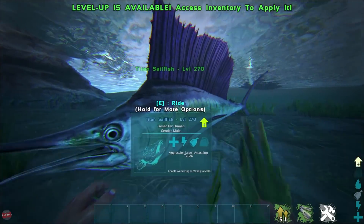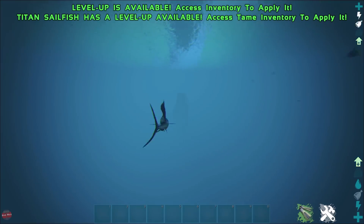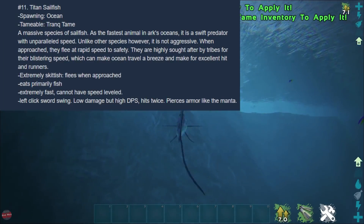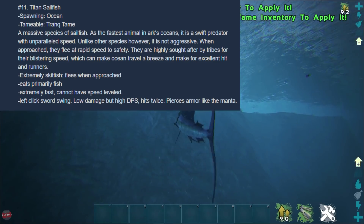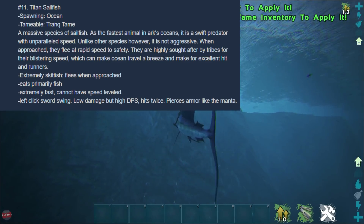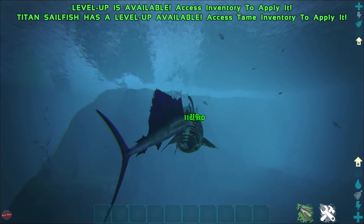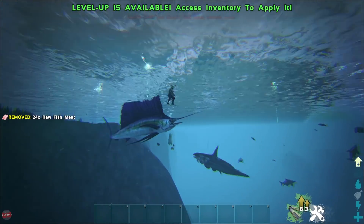Here's another cool-looking one - the Titan Sailfish. Stats: 2,000 health, nothing too special. But this guy is fast as hell - look how quick we're going. So it spawns in the oceans, tameable via tranq, extremely skittish and flees when approached, eats fish, extremely fast - and cannot have speed levelled, which kind of makes sense. Left click is a sword swing - low damage but high DPS, hits twice, and pierces armor like a manta. This one is pretty much just a speed machine. I love how we ride literally sitting on its head.